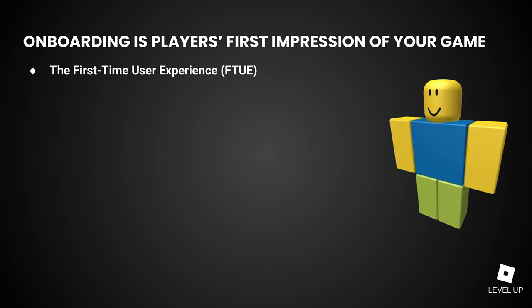It involves introducing the world and the gameplay to new players, and may include tutorials to help them learn how to play. You're essentially selling new players on your game, trying to convince them to invest their limited time and continue to play. If you're successful, those players will come back the next day, and maybe even bring their friends. If your onboarding is less successful, those players might not come back tomorrow, or ever again.